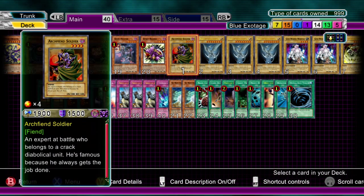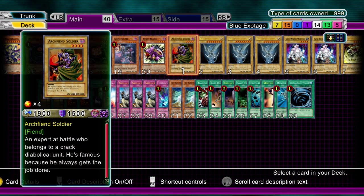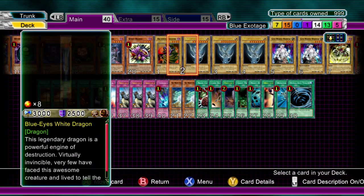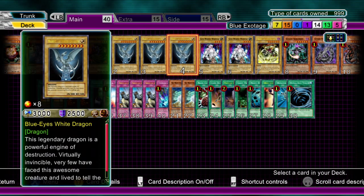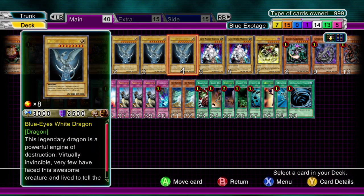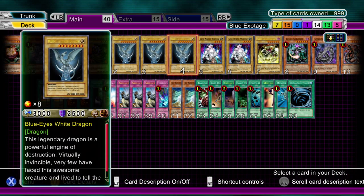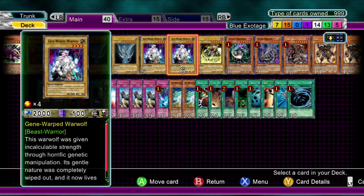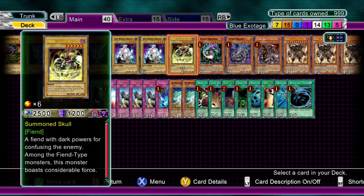Starting off, one Archfiend Soldier - normal monster, 1900 attack, 1500 defense. It's a dark type, that's the main reason why he's in there, otherwise there would be a third Gene Warped Warwolf in here. Three Blue Eyes White Dragons - you won't be tribute summoning with this, you'll just be Special Summoning it out of the graveyard and destroying things. I've got two Gene Warped Warwolves in here - they are Earth-type, so that's the reason why there's only two and not all three. Same with the Summoned Skull.